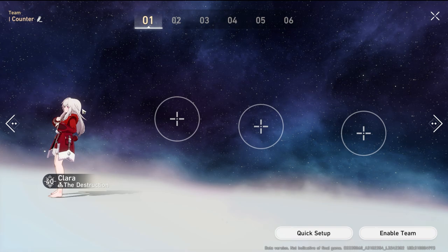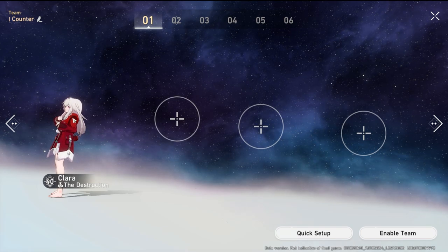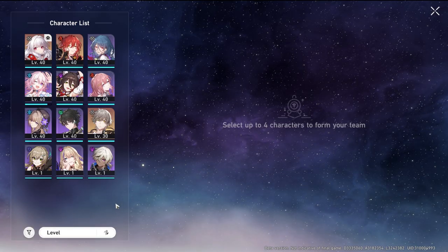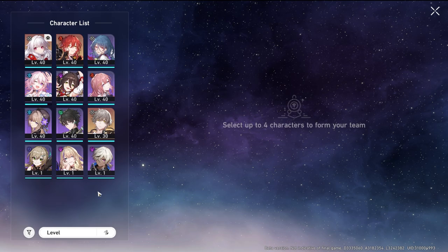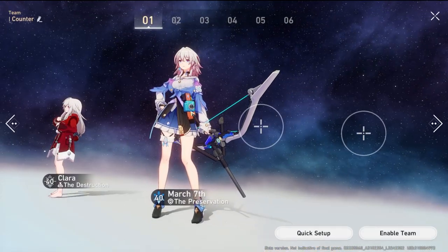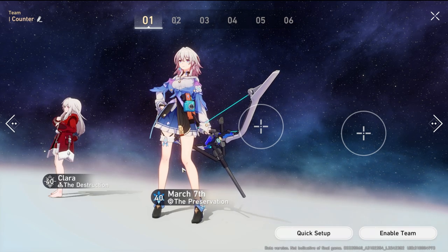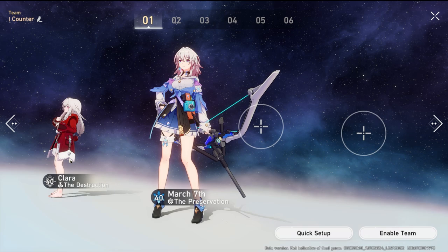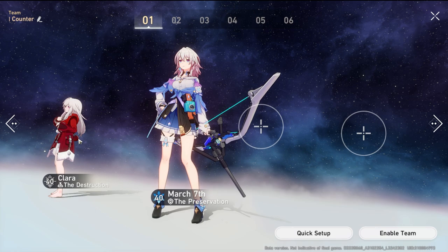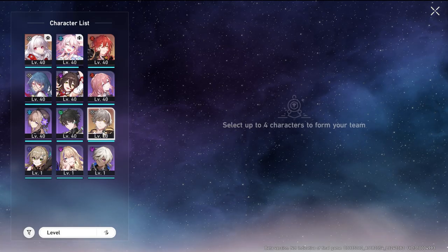Starting from scratch: I want to build a team around Clara's counter. First character is Clara. We need a character with a shield to enhance her performance — that's March 7th. These two enhance one another: March 7th gives the shield Clara needs for a higher chance of being hit, and once Clara is hit, she counter-attacks for huge nuke damage.